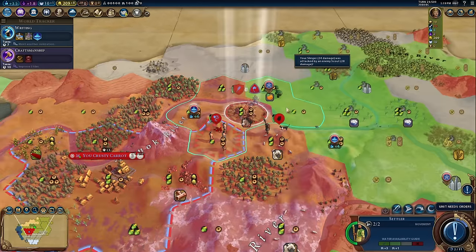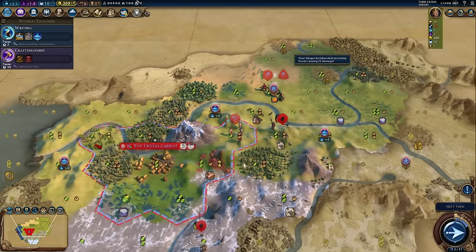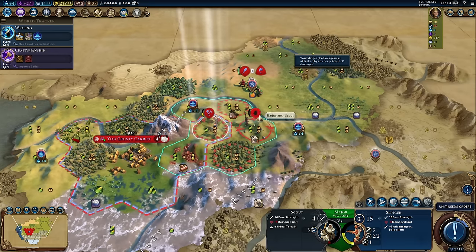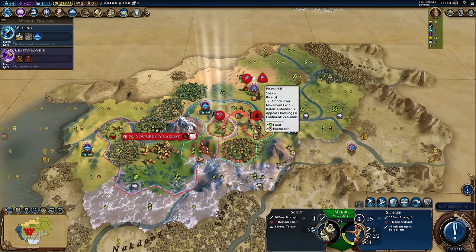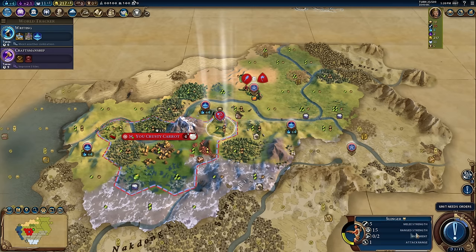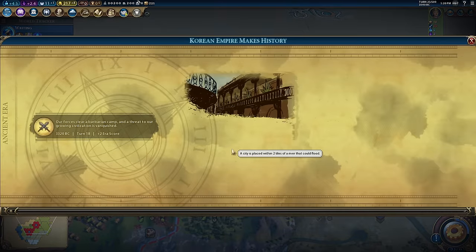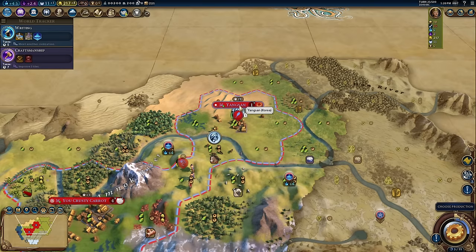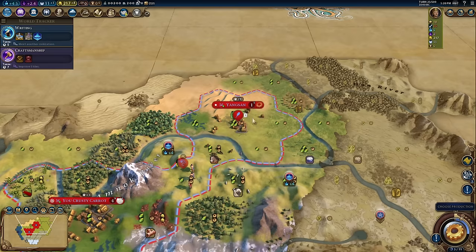The scout actually just outright attacked me — how rude! I will attack you back. When barbarian scouts fight like this it means that wherever the encampment was it has been destroyed — that's why they tend to fight worse. We get the kill. We get an Archery boost from getting a kill with the slinger, and a level — that means I can get the Garrison promotion and use it to keep my capital very safe. And here is city number two. It's even got a lovely horse I can work first turn, and the city tile underneath is improved by plus one food because of the citrus — it's actually a really nice city.